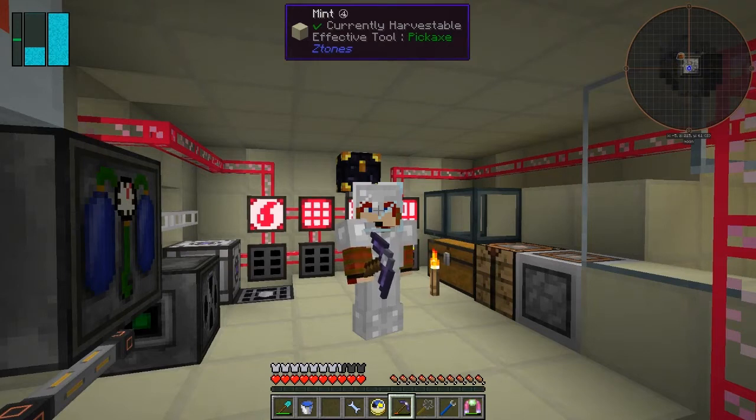Hello everybody and welcome once again to Galactic Science 2. We've been fairly busy doing stuff with the Mars products and that, but we need to automate some stuff. What we need to automate is the production of everything to do with A2 stuff. Let's get on with that, but first I'm going to build another machine.